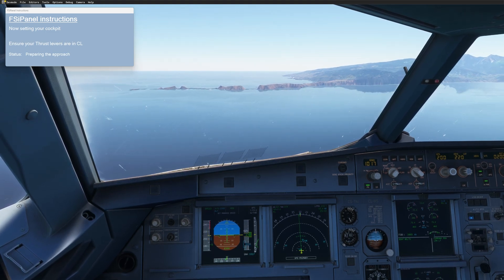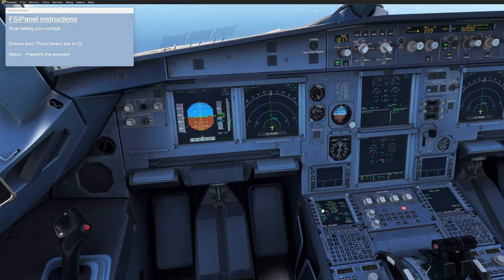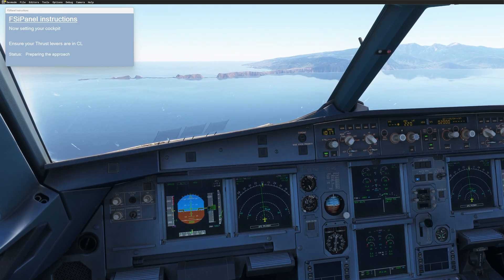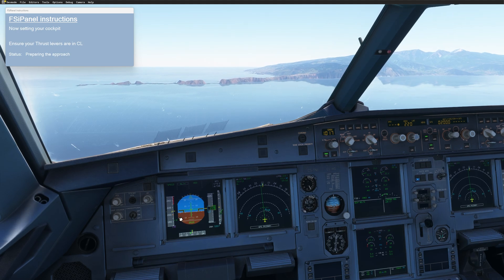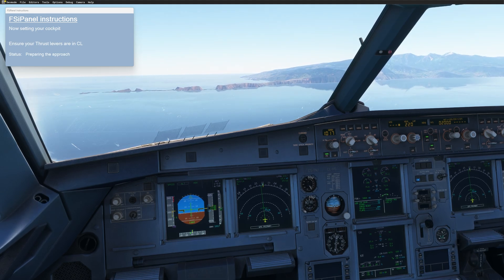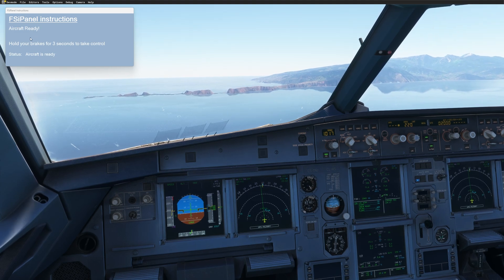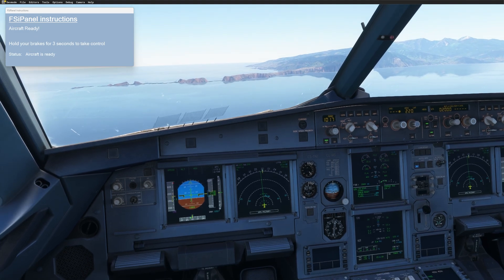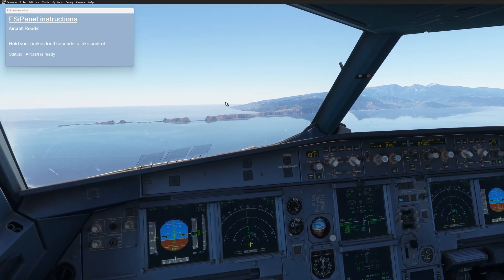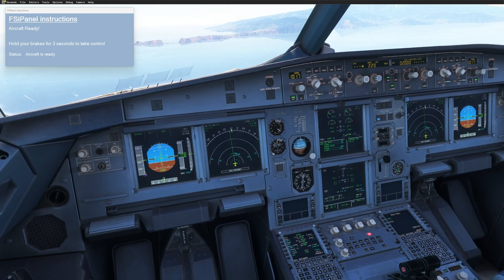We are approaching 2000 feet. FSI Panel has already inserted the weather into the MCDU. Once we get to 2000 feet, we have managed speed — the speed will drop to S-bug. Once at S-bug, the aircraft is ready. Hold your brake for three seconds to take control. Now we can work. FSI Panel will keep the aircraft at that position — moving a little bit ahead and then bringing it back. Here you can basically do whatever you want with your MCDU.